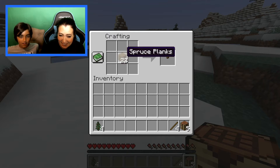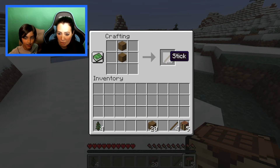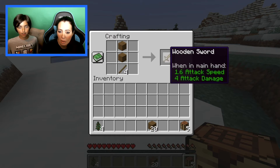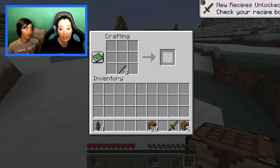Left click, go up, right click above — place the planks and sticks in the right pattern. Put that in a slot, take the stick, put it under. Hold shift to grab the sword. You could also make an axe, but let's stick with the sword for now.